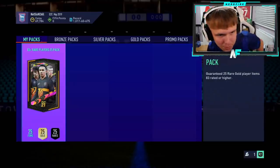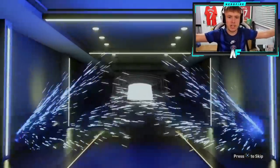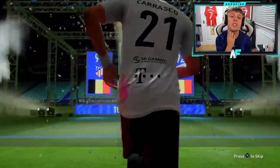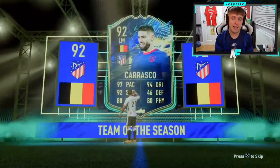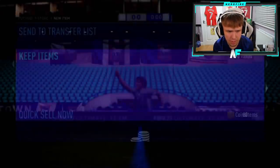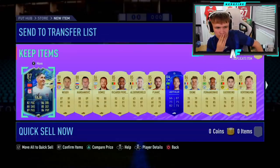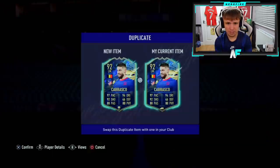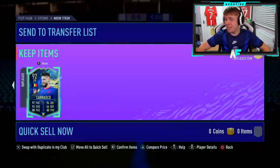Man like AJ with an 83 plus - the second one of this video. Blue start - Belgium left mid, Carrasco! 92 rated Carrasco is a very nice card. I'll take it. But wait - has he already got Carrasco untradeable? Hulligan Turkish League there too. It's a dupe. Good 92 rated fodder, that's about it. That's pain.